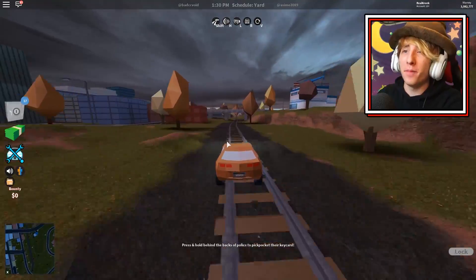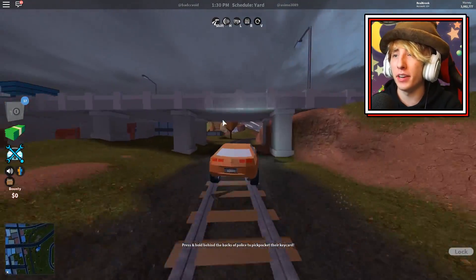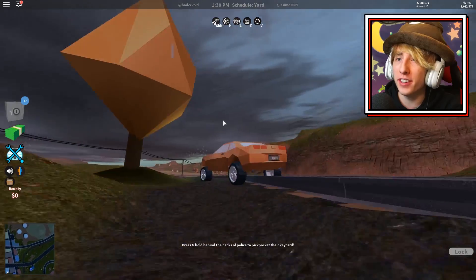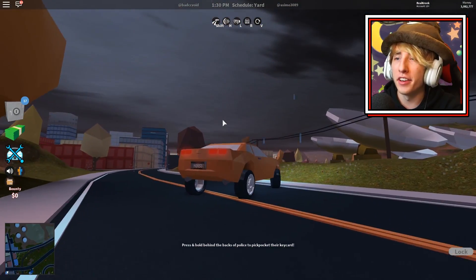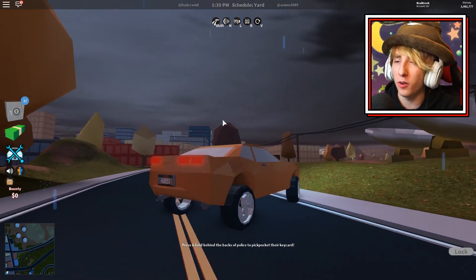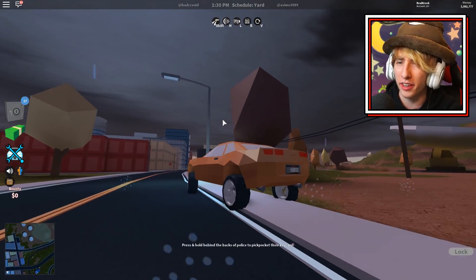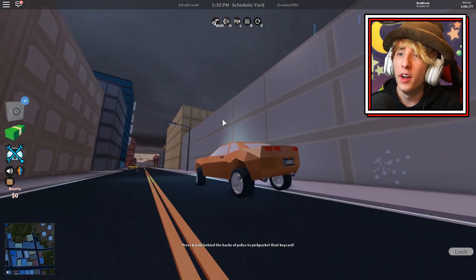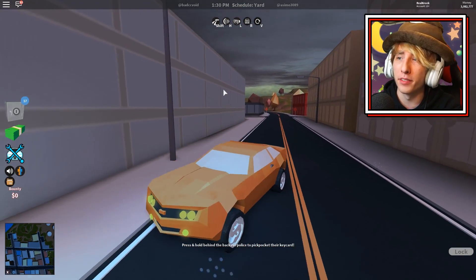This isn't the end of the video or anything, but I haven't showed this on video yet. Here it is guys — this is what the rain and weather looks like in Jailbreak. It looks really awesome. Look, the clouds come in, you can see the rain, you can see the little puddles on the ground — the splash effect of the rain. It looks really, really cool. You can actually get a helicopter and fly above the clouds.